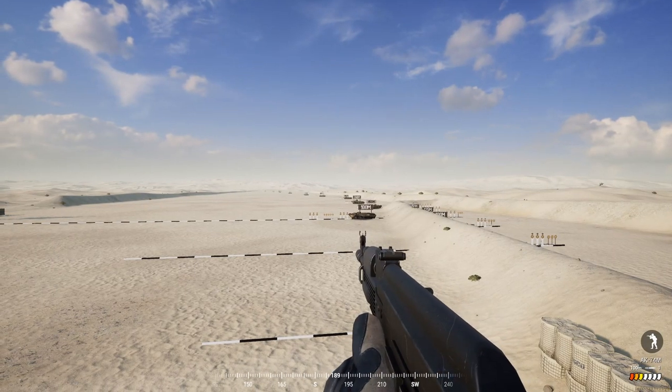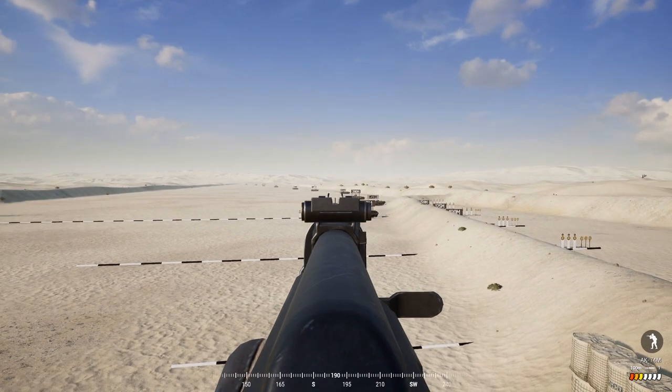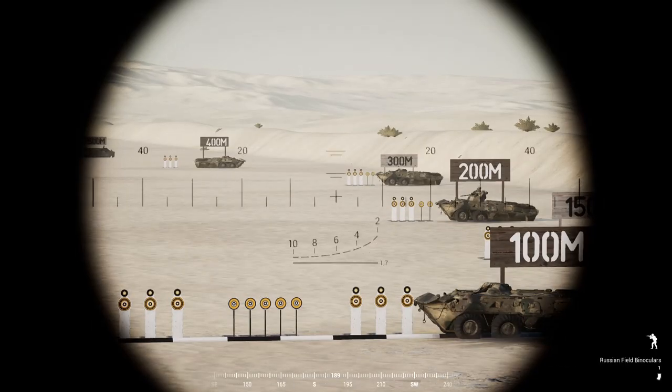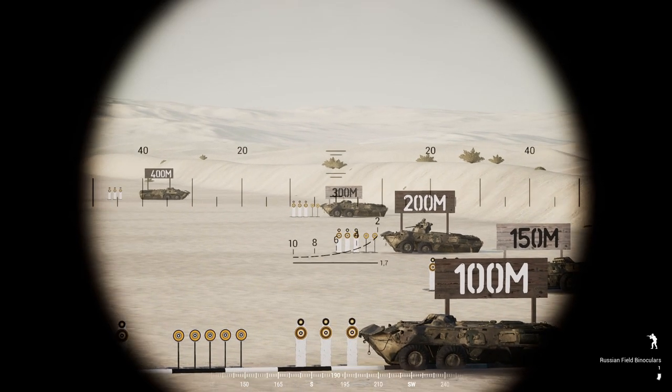You're playing Squad, you see some enemies off in the distance but you need to find a range because you have a weapon with iron sights. Most kits have binoculars — just whip those out, put them up to your face, and then look at your target. We're going to go for the 300 meter mark.